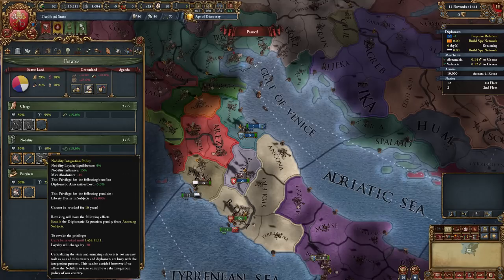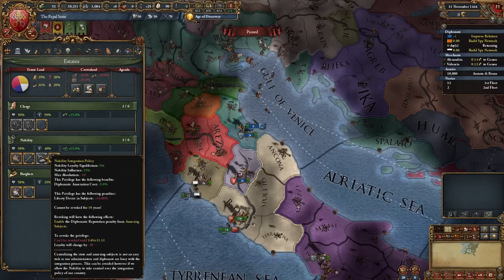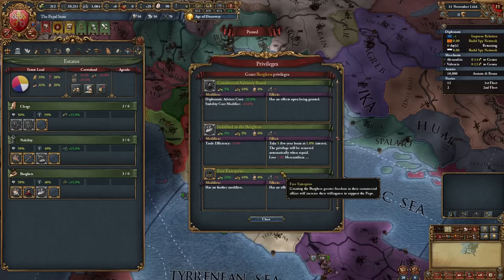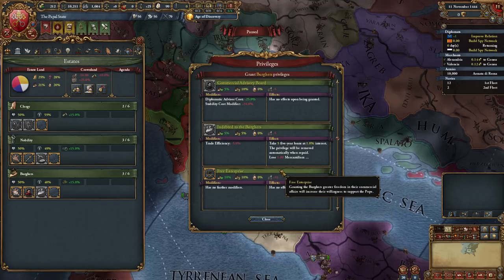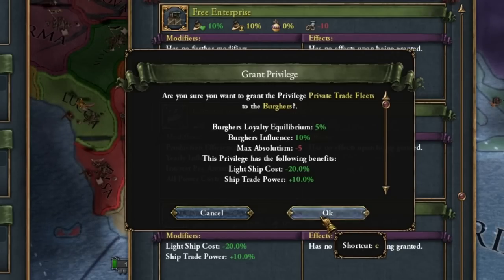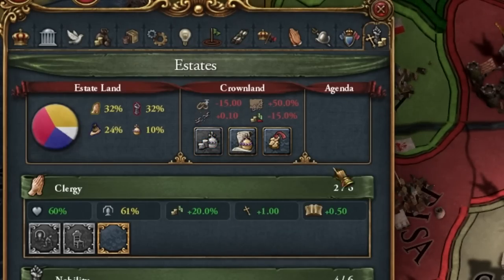Both of these privileges will disappear on their own in about 10 years. We take a loan from the Burghers — we will need it at the start. Cheaper advisors, which I didn't take from the Nobility, so I'll take them there too. I also want a merchant navy privilege — a private merchant fleet. Finally, we sell the land and collect it.